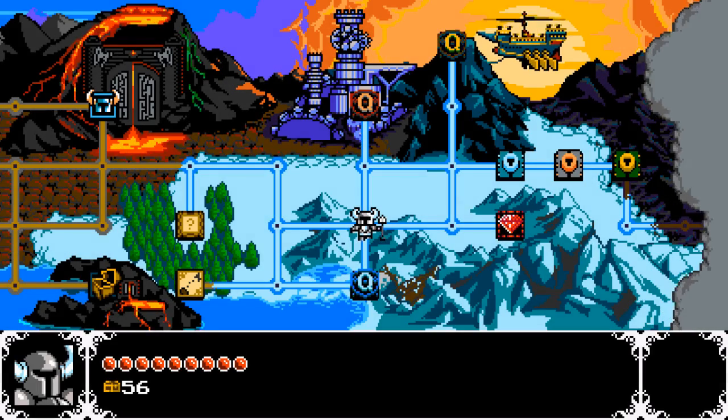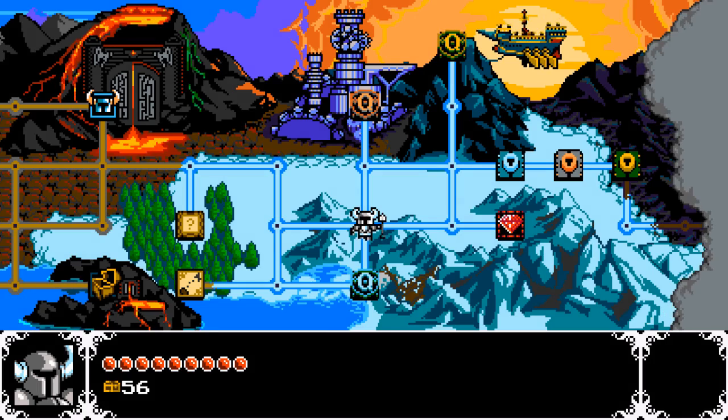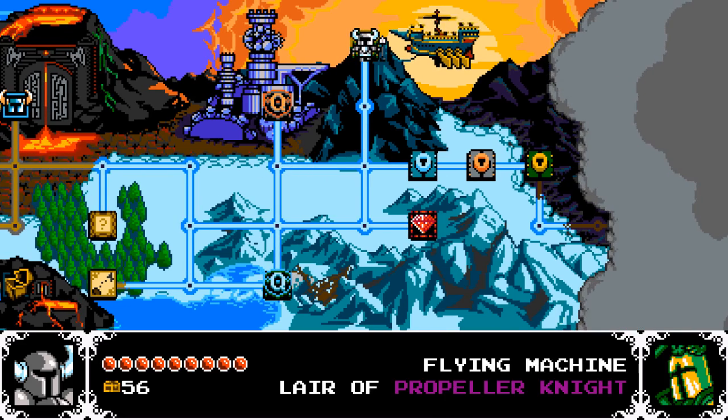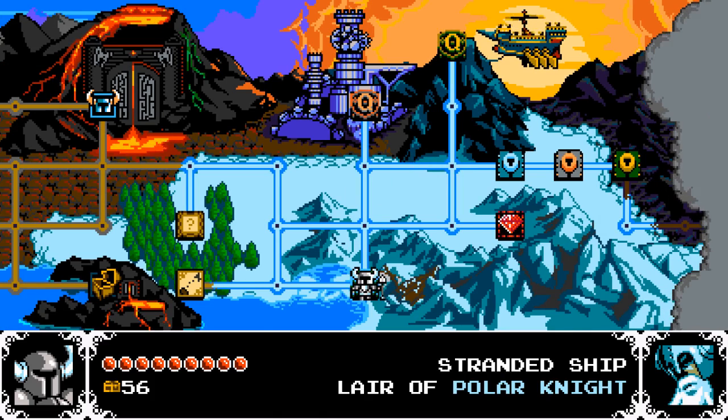Hello everyone, Vanguard of Valor here, and welcome back to another episode of Shovel Knight. Back we are again with our diminutive warrior, with three more knights to face off against: the Clockwork Tower, the lair of Tinker Knight; the Flying Machine, the lair of Propeller Knight; and the Stranded Ship, the lair of Polar Knight.